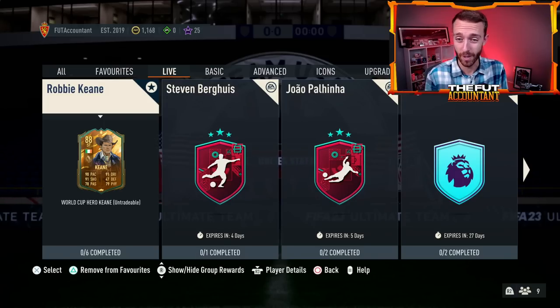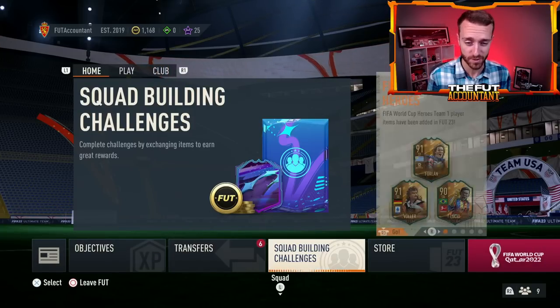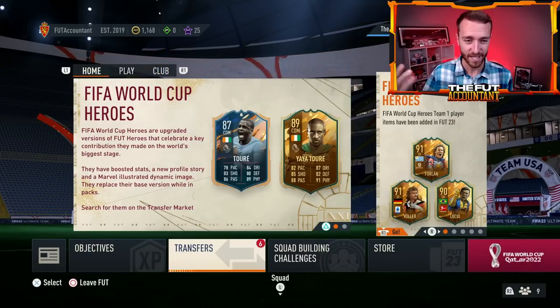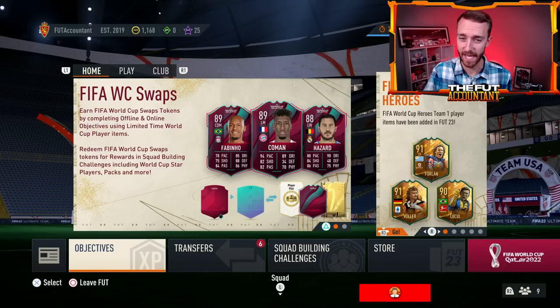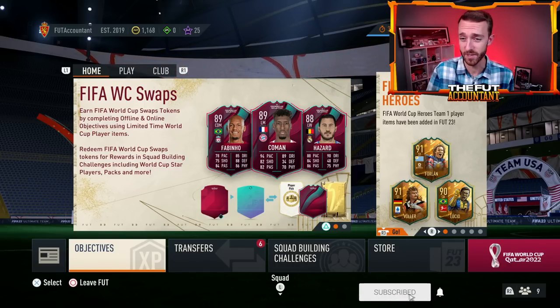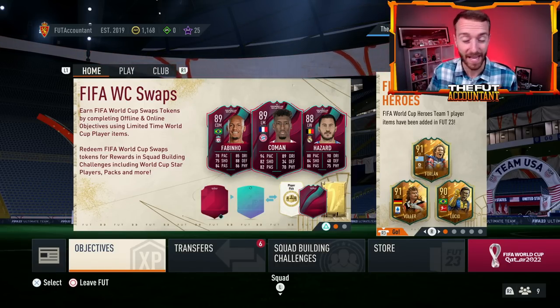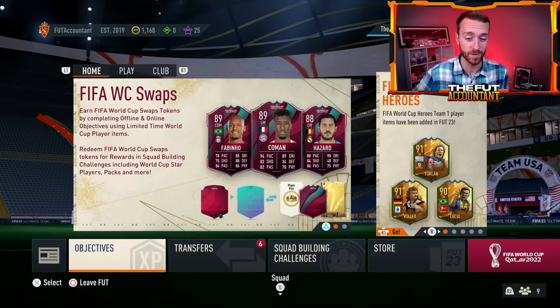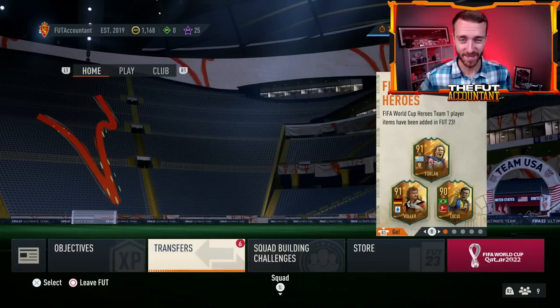We look forward to at least somewhat of a market rise today as a lot of people finish their weekend leagues, get their rewards, and go out and buy cards for teams. Could the market rise be a little bit subdued due to a lot of the demand being objectives? We'll talk about that and what to expect with content, and of course get a pulse of the current market and why I have zero coins at the moment.